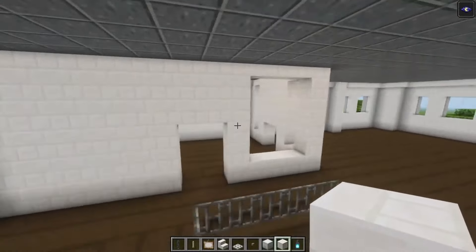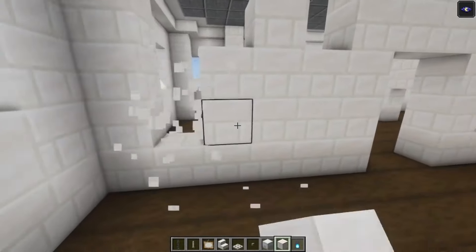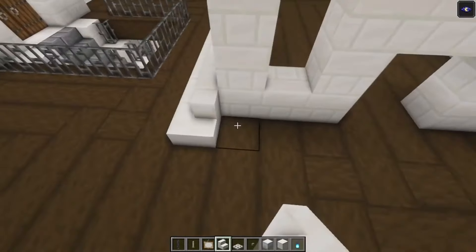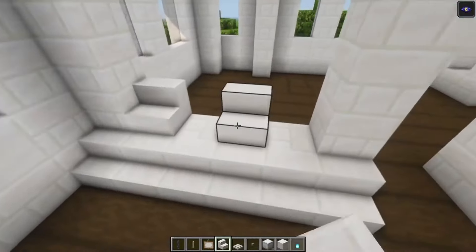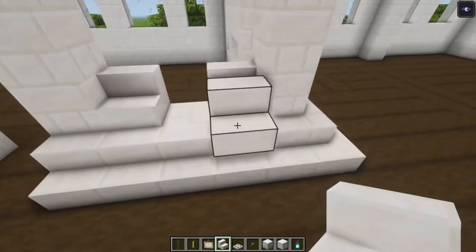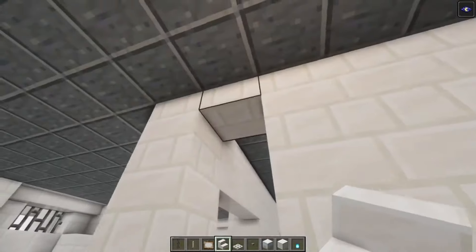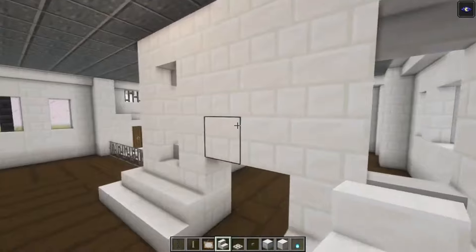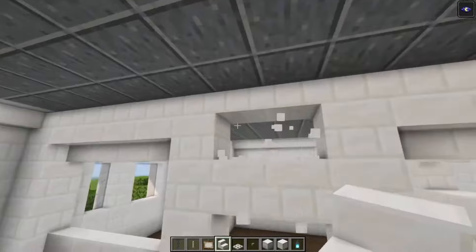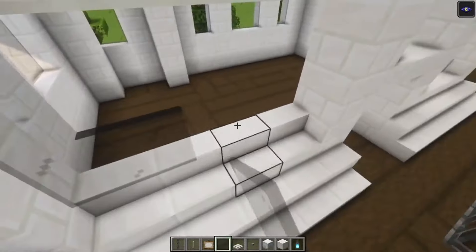Now we got a singular window frame here — on this side let's make another window over here as well. Go ahead and place some stairs across, add some extra stairs for the windows. Here we are going to replace this with some stairs, and this as well. Now here do the same thing, then take some glass and place it in.